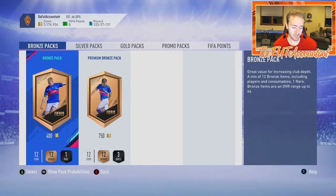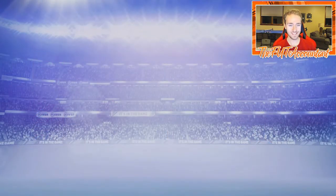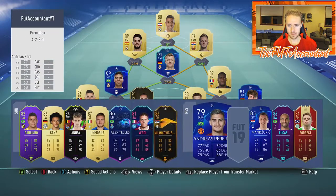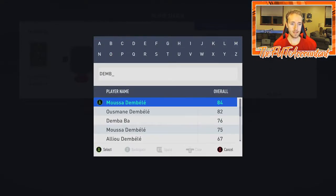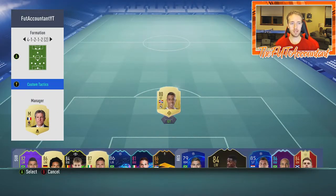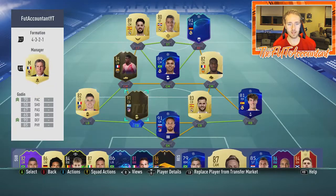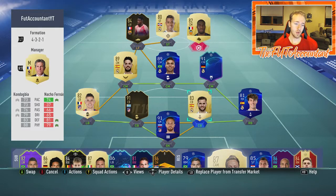Overall we got two walkouts — the Naldo and the Dembele. I'm going to my main team to put Dembele in the squad. We hadn't adjusted the team since getting Tony Kroos, but we're throwing in Dembele now. We'll switch to a 4-3-2-1 formation and put him up top instead of Rakitic at left wing.